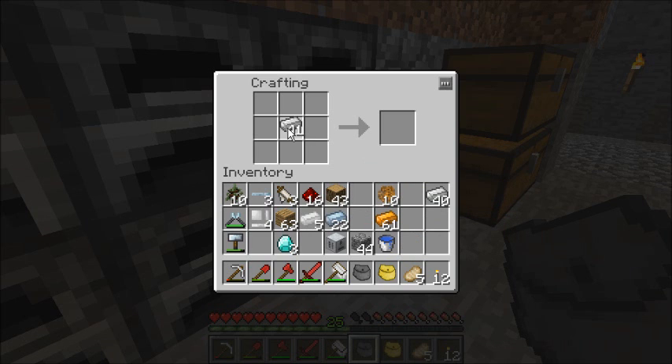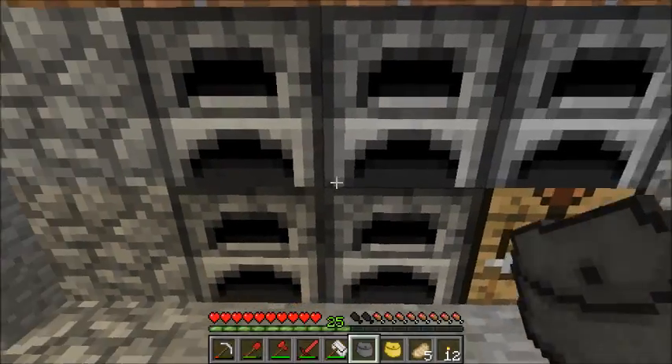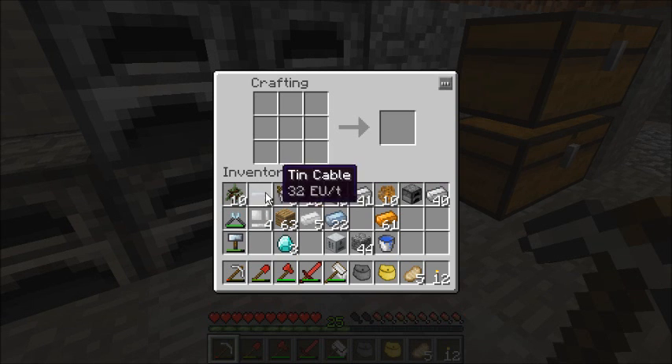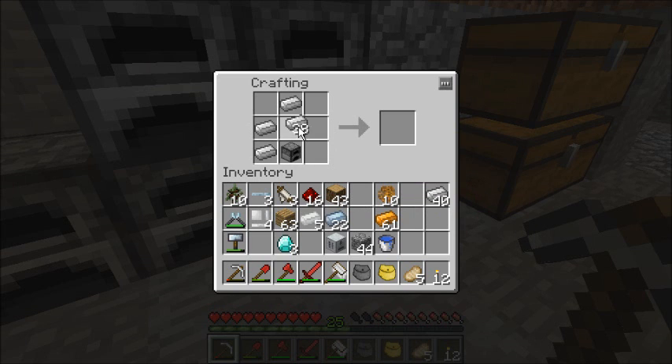Next, I want to get eight of these — wait, no. I need a furnace. This, with iron plates — it has to be iron plates now, so that means I need eight iron plates. Then, like so, chest to the bottom — makes an iron furnace.